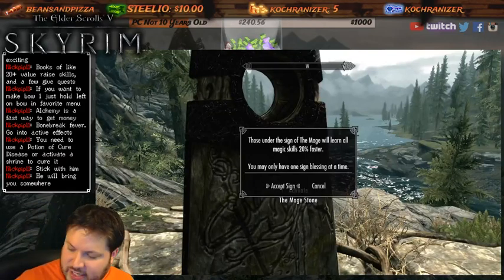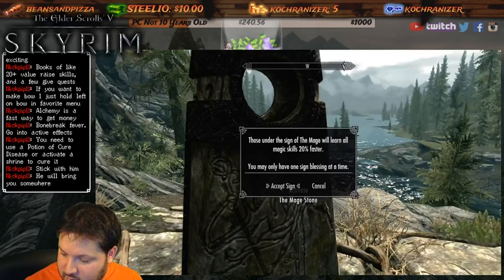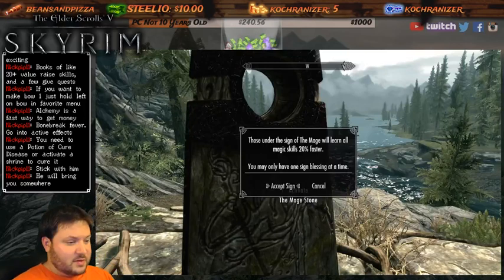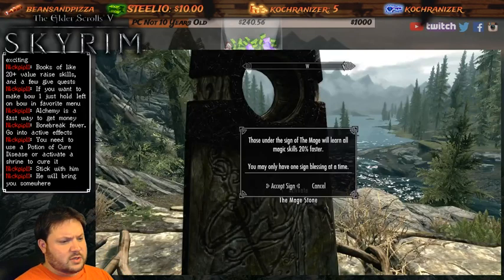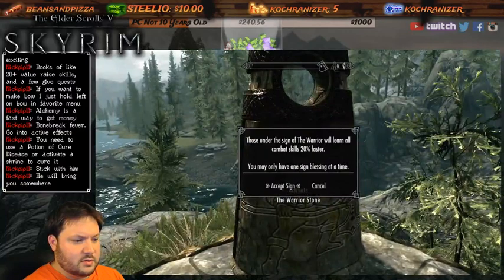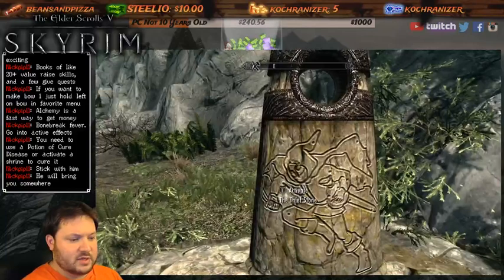I just got an Amber Alert on my phone. Oh man, that really sucks - I hate seeing those pop up, being a new dad and all. Anyway, those under the sign of the Mage learn skills 20% faster, and the Warrior is the same. We're going Thief again because I love being sneaky.